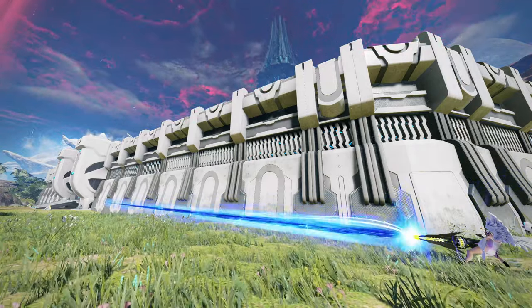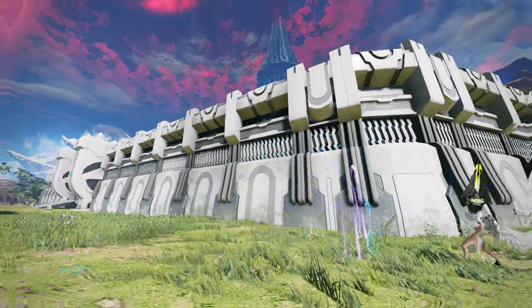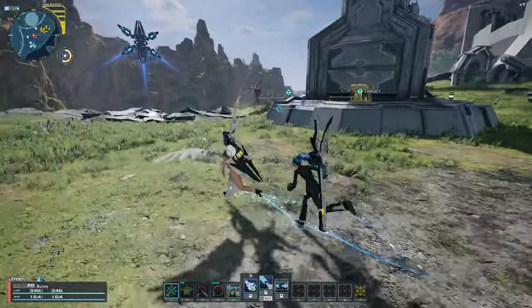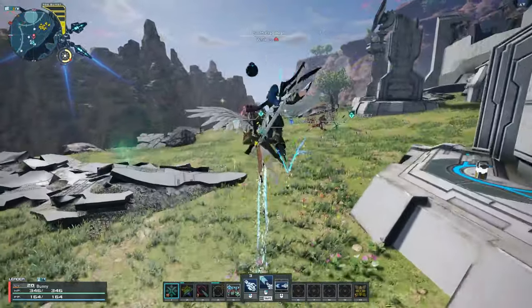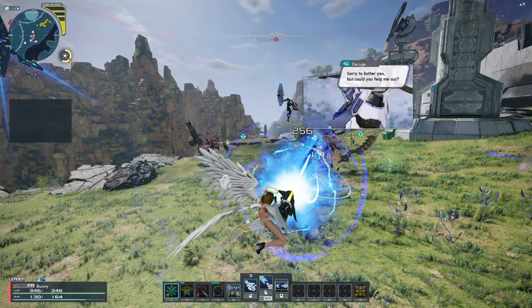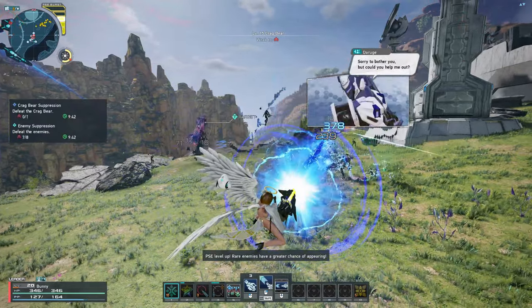This skill is necessary in farming for PSE Burst because PSE Burst spawns endless enemies, but it has a cap, so you have to kill spawned enemies as fast as possible in order for more to spawn. This is where Fear Eraser comes in handy, as it can kill enemies within seconds, allowing you to maximize your PSE Burst.